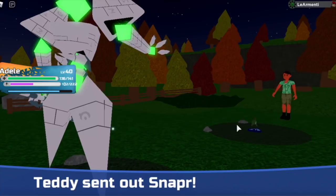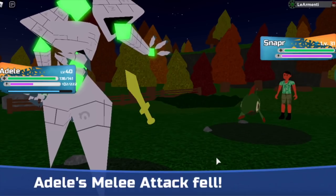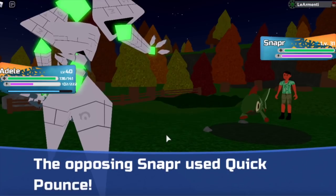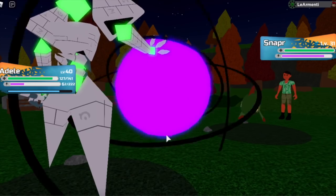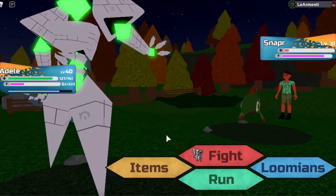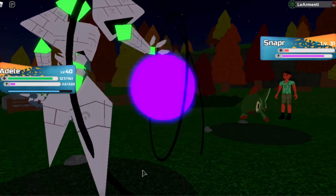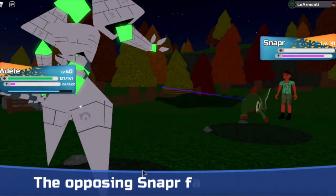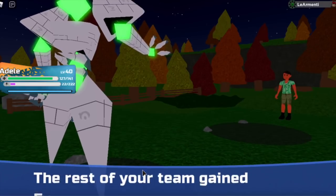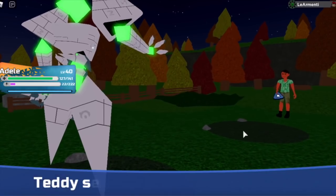They're going to send Snapper again and I'm expecting we'll get 1,147 experience boost again. They use Quick Pounds for a little bit of damage to me, then I use Spectral Burst — almost killed it. Let's use Spectral Burst again and that should kill the Snapper. Snapper has fainted and yep, we got 1,147 experience boost. Now we have one more lumion to battle — Swim.